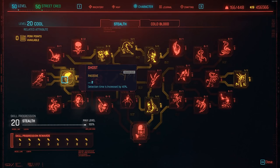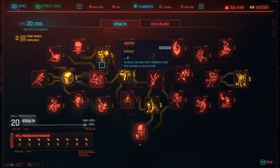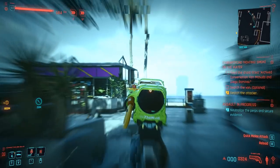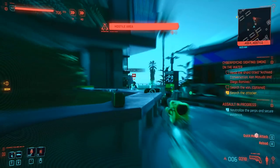Choosing Ghost will capitalise on these advantages by increasing the time it takes for enemies to detect you by 40%. The other two useful perks in this tree are Assassin, which allows you to deal an extra 15% damage to human enemies, and Sniper, which increases the damage of headshots fired from outside of combat by 50%. Some huge stealth bonuses here — outside of these perks you can invest in whatever you like.